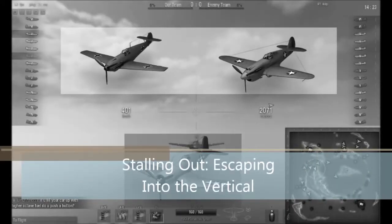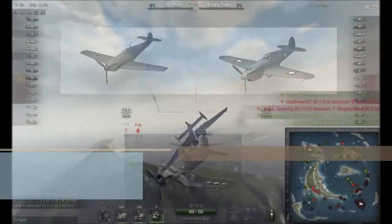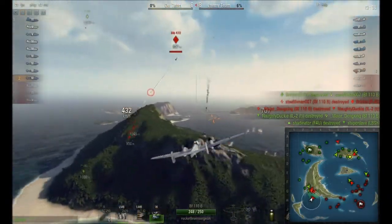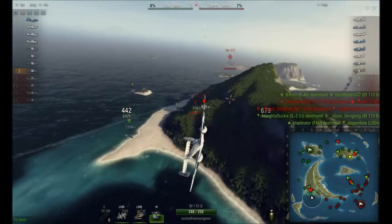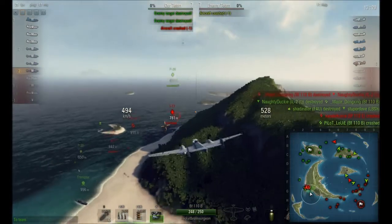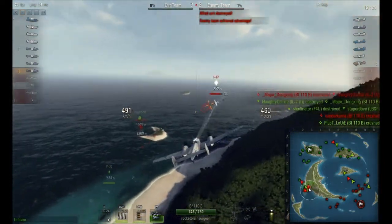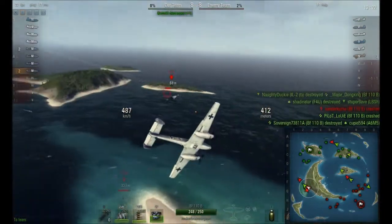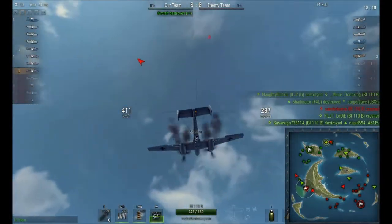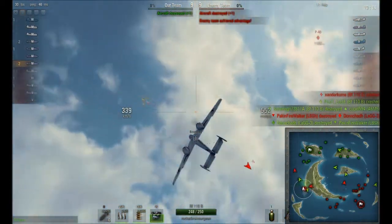Hey, this is Rocket Brain Surgeon, and we're looking at stalling out. This is when the plane doesn't have enough airspeed to continue its course in the air and it starts to fall. Stalling out is incredibly disadvantageous because the plane that is stalling has no airspeed so they can't move, they're just sitting there, and they frequently have very little control over their plane. Right now we're in the BF-110B, which is a perfect example because the BF-110B is THE energy fighter.